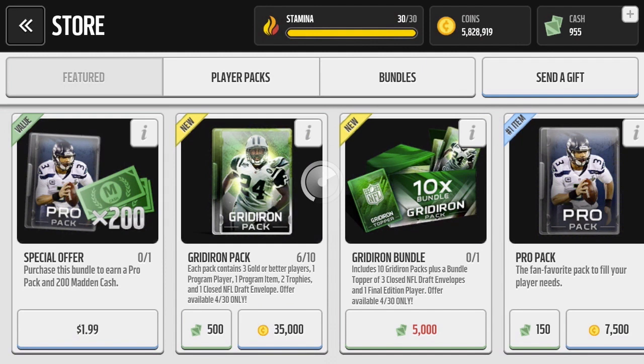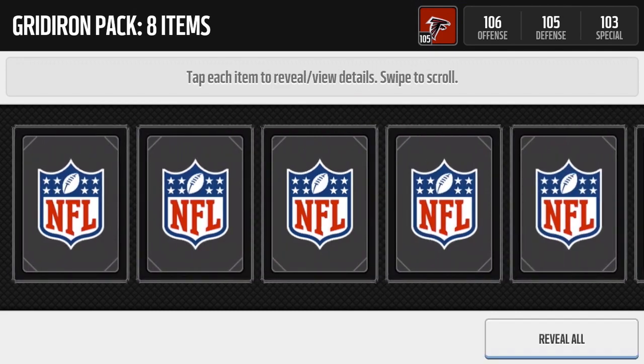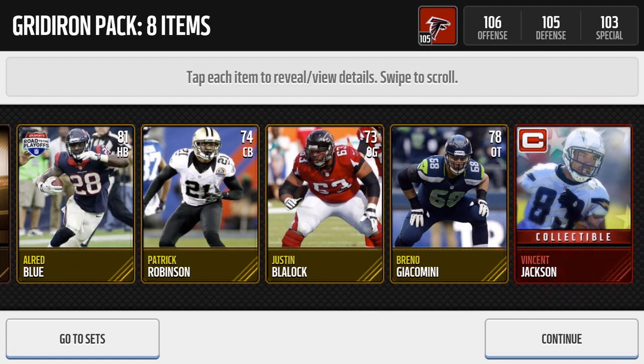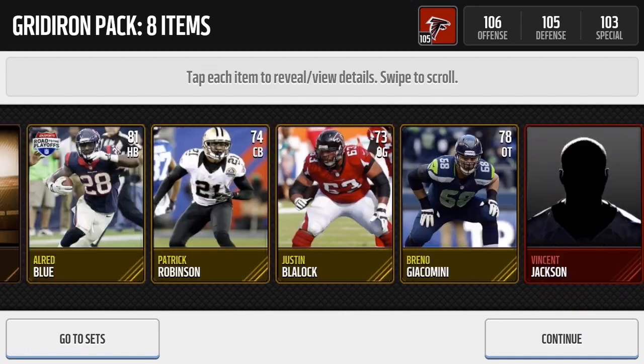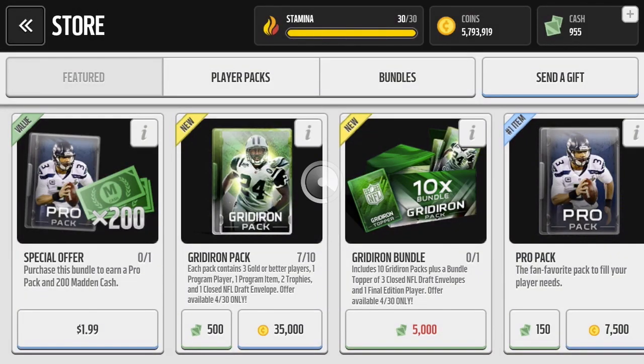See if we can get some more reds, hopefully pull a legend. I've yet to pull an elite legend in my Madden Mobile career, so hopefully this will be the time. Here we go - Brino Giacomini, Justin Blaylock, Alfred Blue, Patrick Robinson, Vincent Jackson collectible. Alright, move on to the seventh pack, and this is a pretty awesome Gridiron pack opening.